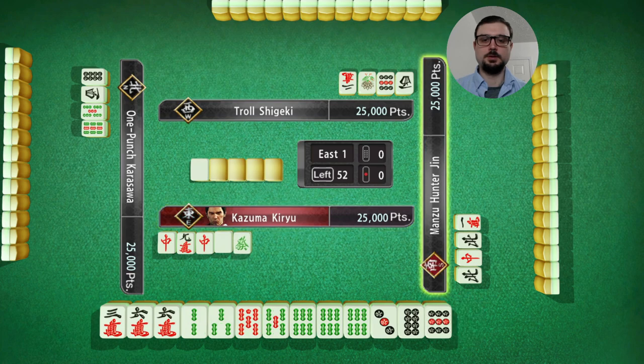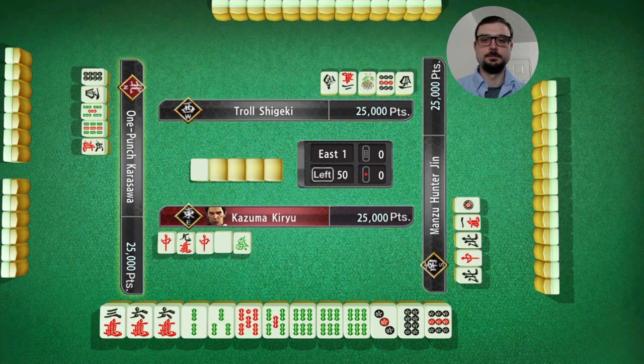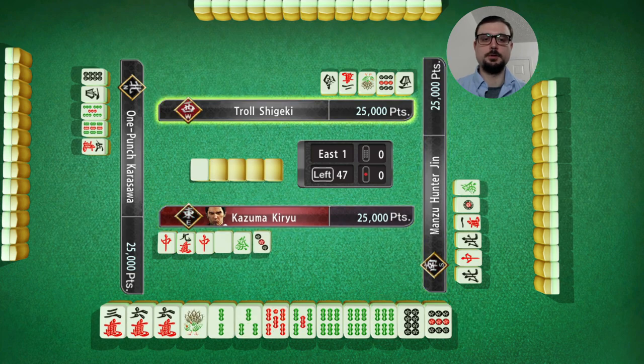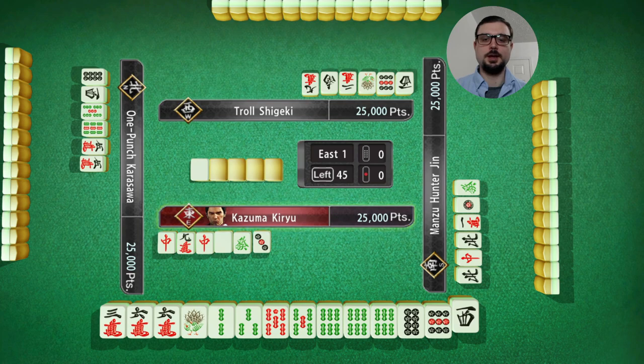2-3 is good. 1-2-3 is even better. I've lost this 3, and then I'm looking for a pair. I need a 7 pin, and then I need a pair of one of the pungs.